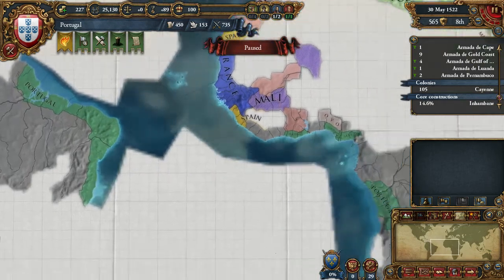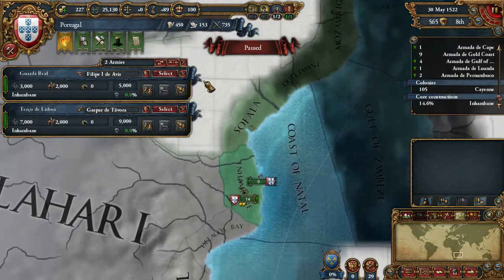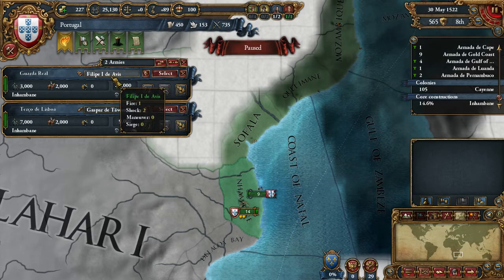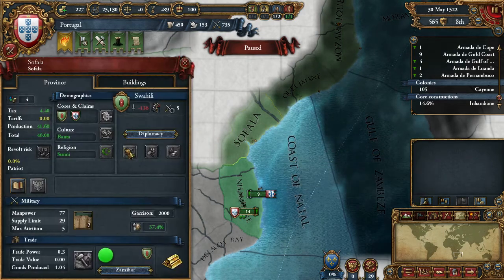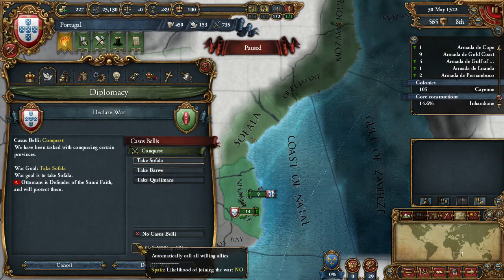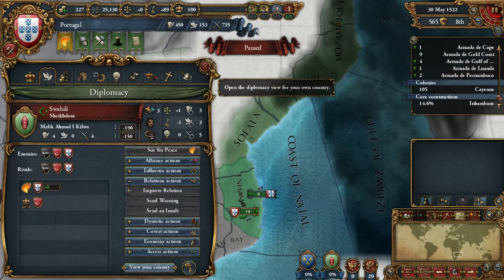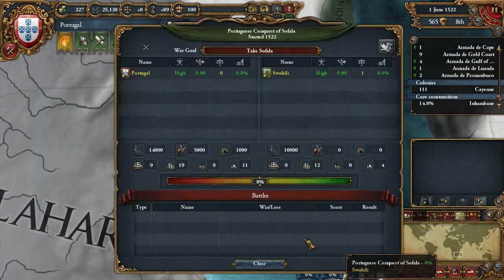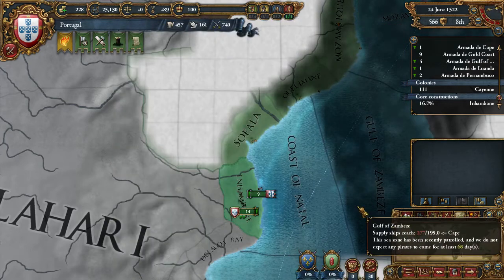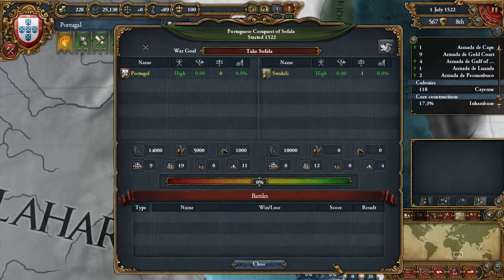I'm going to send colonists continuously — I don't want them to stop ever. We already have our second army here with our king. Now we are going to declare war to take Sofala — it's the closest we have. Let's hope the Ottomans don't join. We'll let the month pass — and the Ottomans haven't joined. Good.